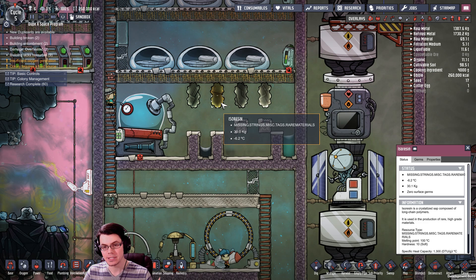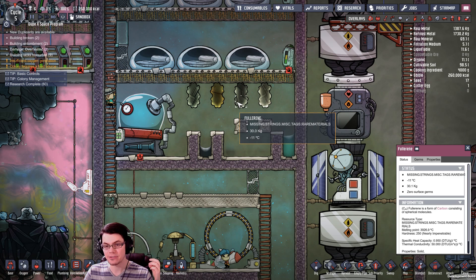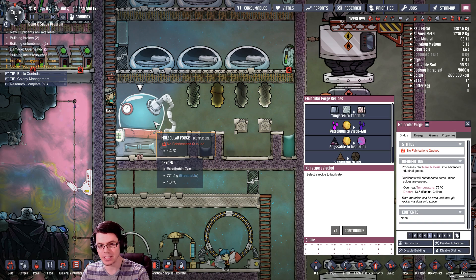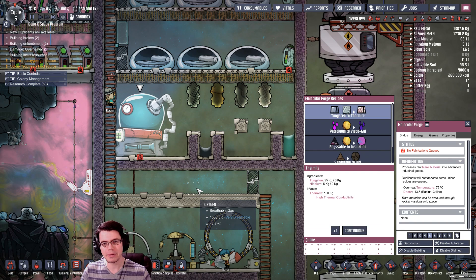The three new materials are niobium, isorzin, and fullerene. These are all processed in a new piece of equipment called the molecular forge. The cool thing about the molecular forge is that it opens us up to some really exciting materials.